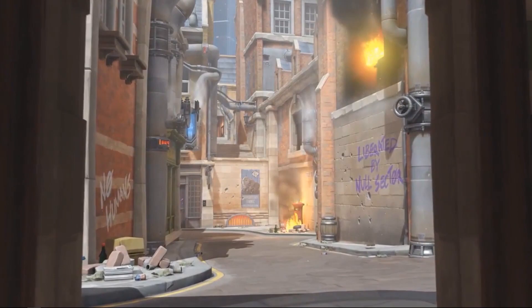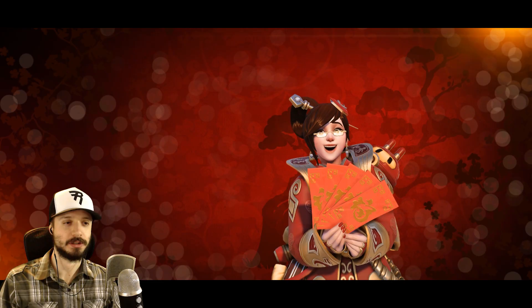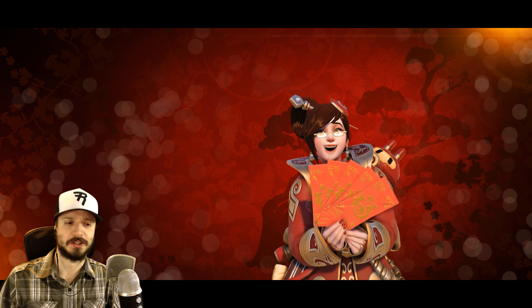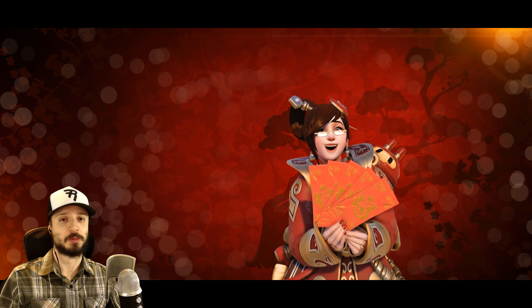French Reinhardt: 'Lieutenant Wilhelm on duty. We will not let you down, Commander.' English: 'Lieutenant Wilhelm reporting. We will not let you down, Commander.' I was close — I felt like it might have been 'reporting' and not 'on duty.' French Mercy: 'We'll save as many lives as possible.' English Mercy: 'We will save who we can.' That's not a translation error — the French was very clearly 'we'll save as many lives as possible.' I feel like English Mercy just doesn't care as much — French Mercy gives it her all, English Mercy says 'eh, we'll save who we can.'